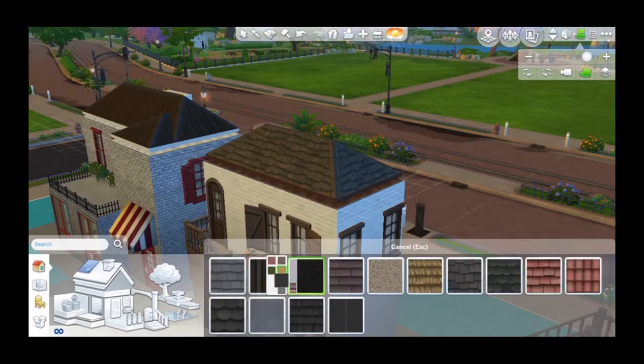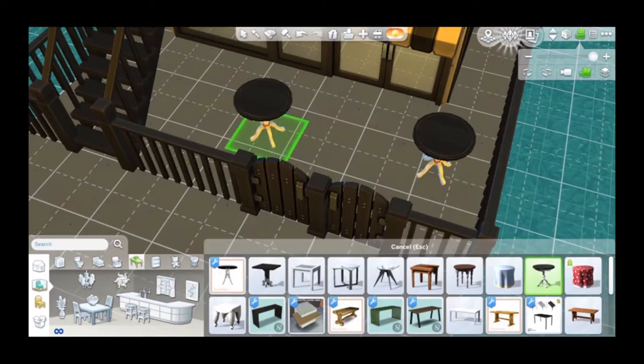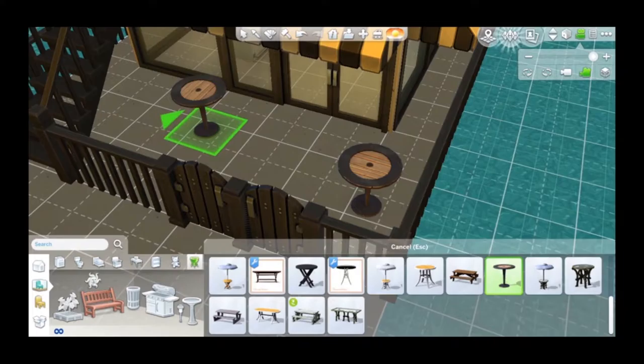Some of the shops do have similar or same furniture since I'm not using mods, but I'm trying to create different colors inside each of them because I don't want to make it look the same. Especially for the antique shop, I really wish I could have used some mods so I could download some odd-looking things and put them in, but I didn't.